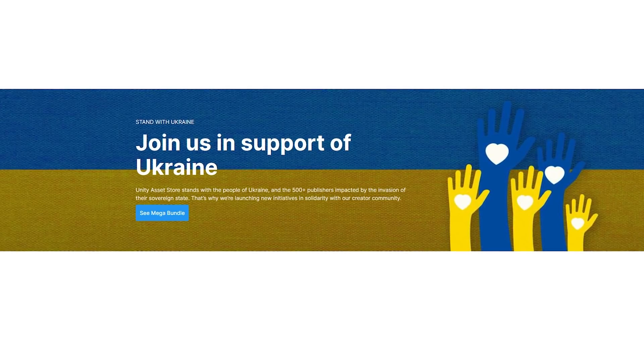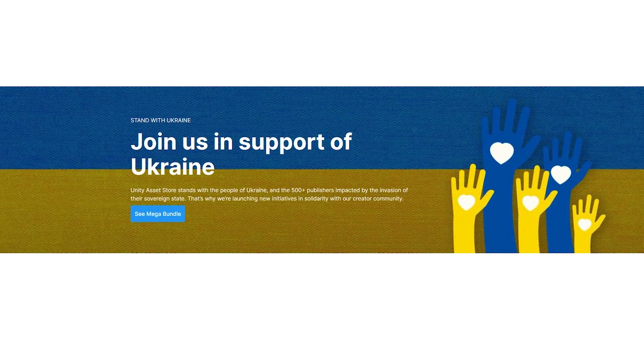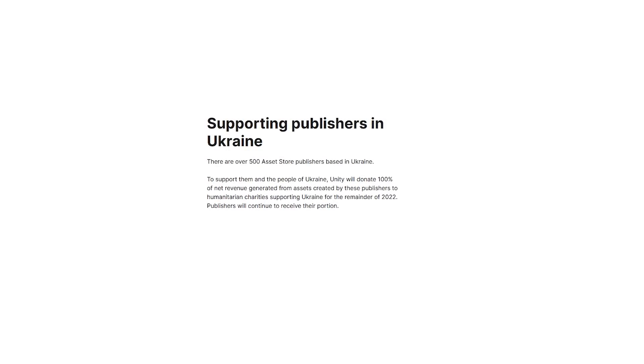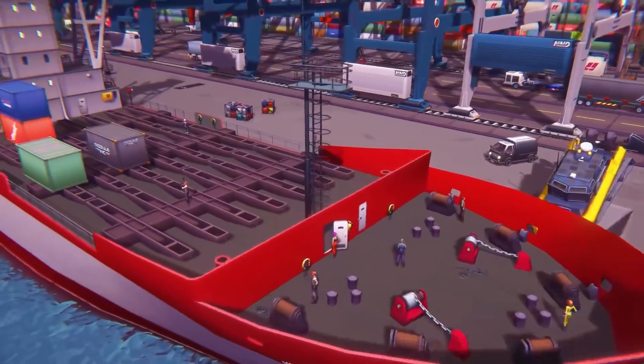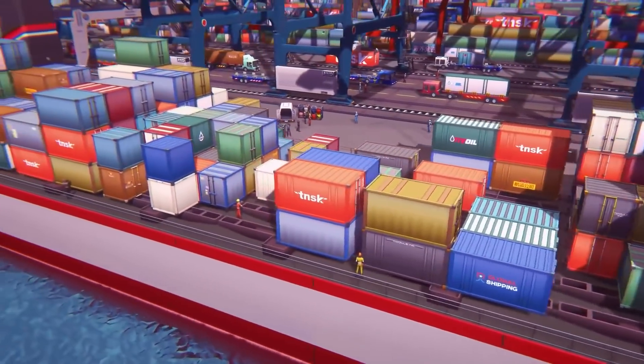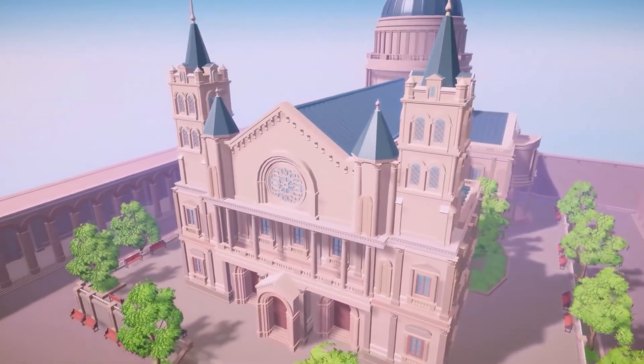Unity actually made even more than that. There are over 500 asset publishers from Ukraine, and for the entire remainder of this year, Unity will also donate their entire cut from any purchases of these assets made by Ukrainians. So the publishers still get their cut, and Unity's cut is donated to those charities for all the sales for the rest of the year. This will hopefully be a huge help.